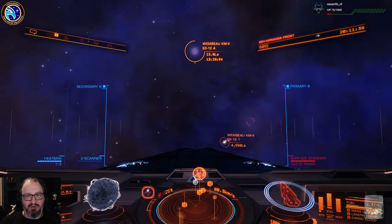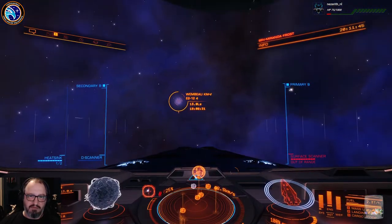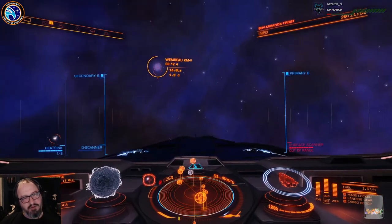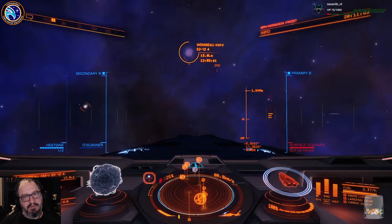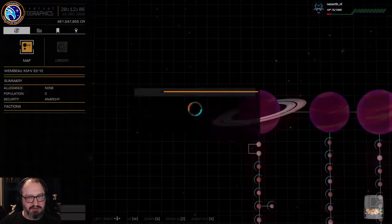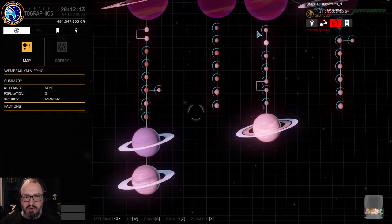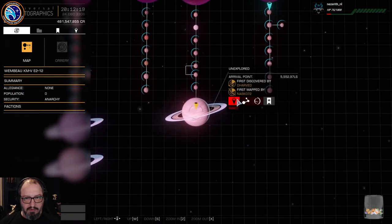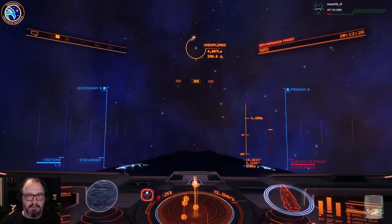Yeah I can do BBC commentating — it's easy. The blue bubble is bubbly. Where's the bloody moon gone? You can't really see it from there, can you? That's a shame, it's a little bit too far away. Never mind — let's go for the system map. Oh, weird — what about this one? Just go and have a look at that, see what's in those rings.